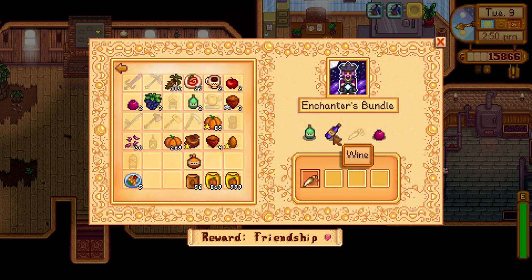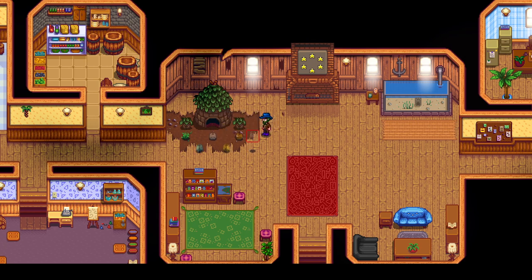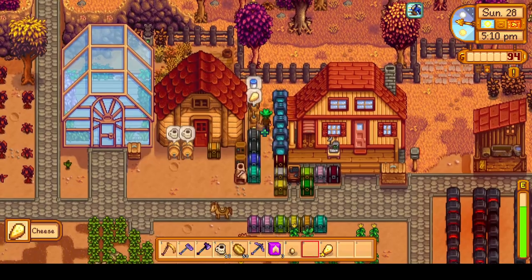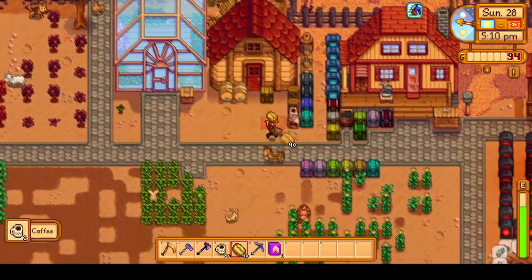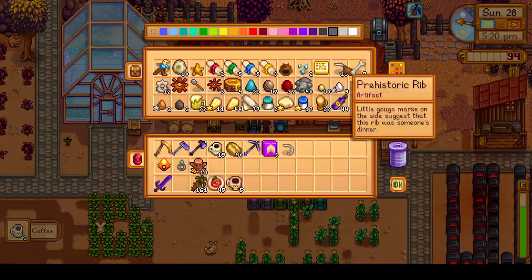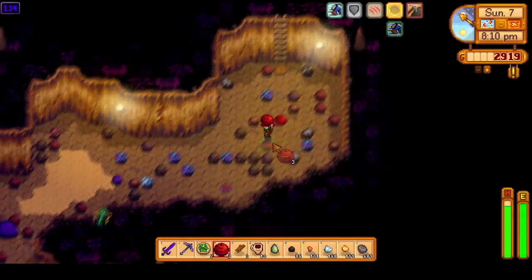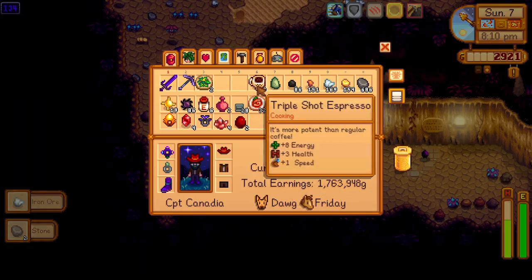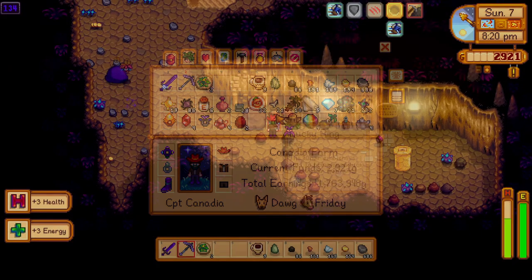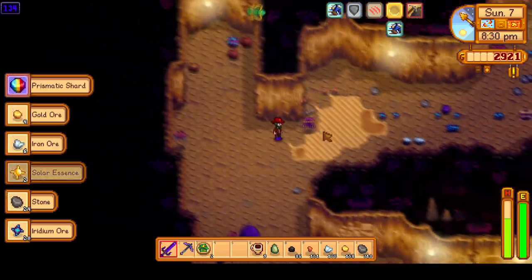We are able to complete the community center on fall day 21, and if you wonder how this is possible before winter, due to items such as the nautilus shell, crocus, and snowy yam being needed, just keep watching and you'll see very soon. All of these tasks that we want to accomplish in fall, we will attempt to do in the shortest amount of time as possible. This is what I find to be more unique about this run — we are not solely focusing on min-maxing profit, but also min-maxing perfection goals by trying to complete the most tasks in the least time. This is the big idea of this run, so I hope you enjoy this third recap video of fall year 1, and now let's get started with the gameplay.